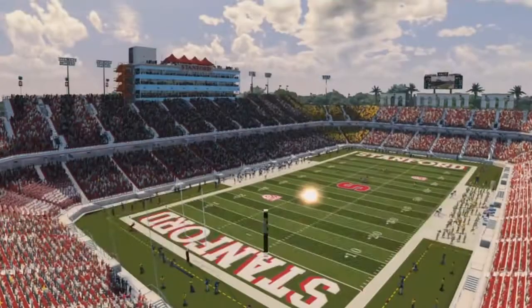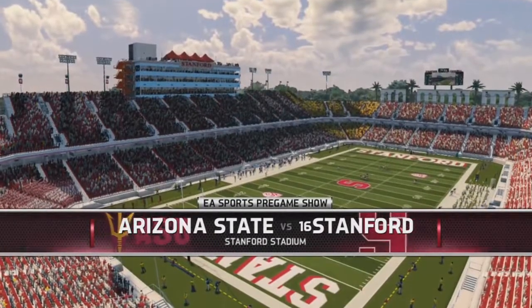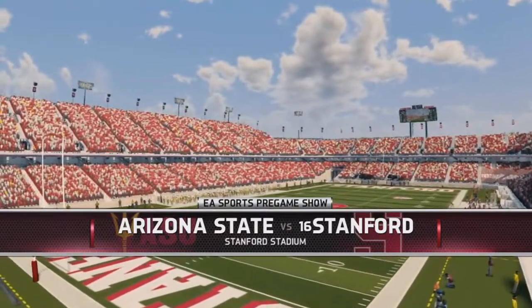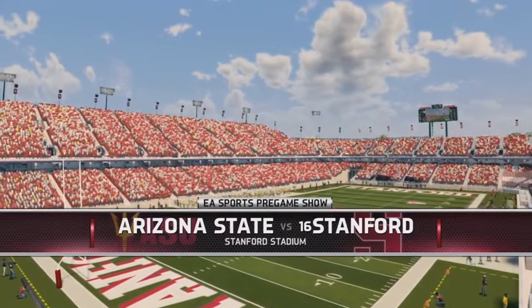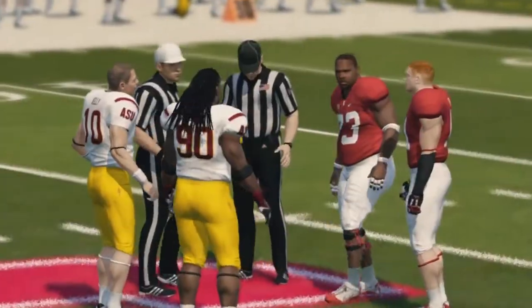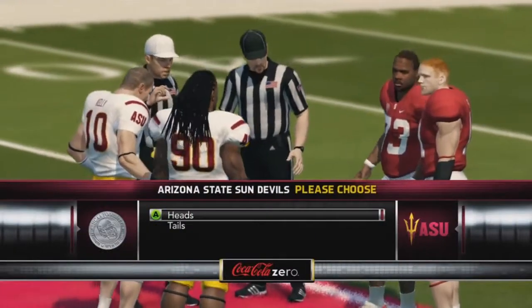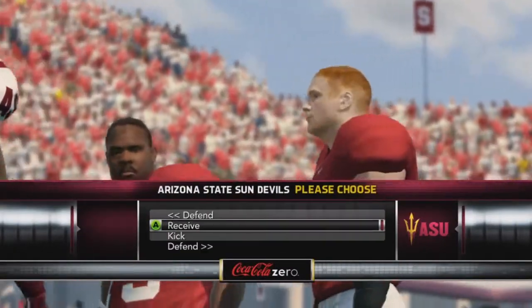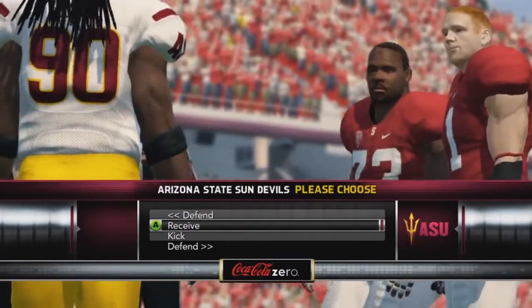What is going on guys? Fleur here, and today we have the 4th episode of my Arizona State Dynasty in NCAA Football 14. Today we are taking on the 16th ranked Stanford Cardinal and we are in Stanford Stadium. This will be an away game for us. In our last game, if you missed it, you missed a good game — we ended up losing in triple overtime to Wisconsin.